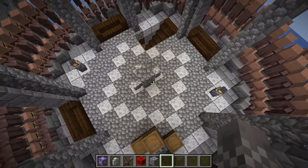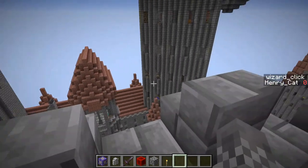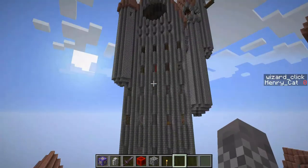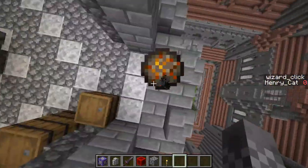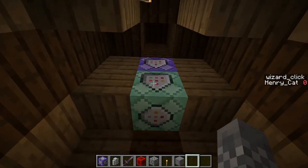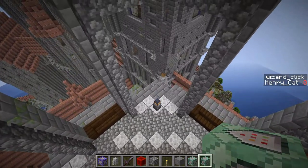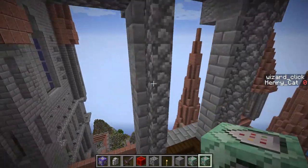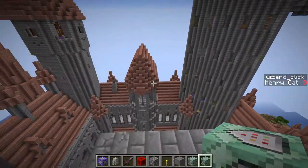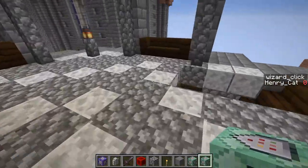We're running into that ever-present problem of where to put our command blocks, and I'm just going to put them up in the ceiling. Our ring of villagers is now invisible, and if we click on one, it summons a fireball — however, it does not yet have any motion. It's time to set its motion using shoot-facing. Shoot-facing is a way of making an object move in the direction a player is looking by teleporting an entity forward from 0,0,0, and then modifying the projectile's motion from that entity's position.